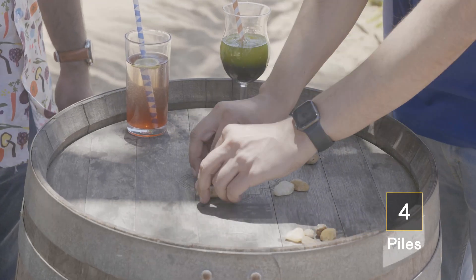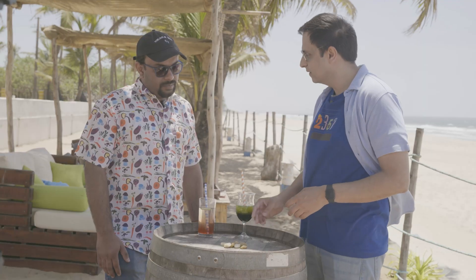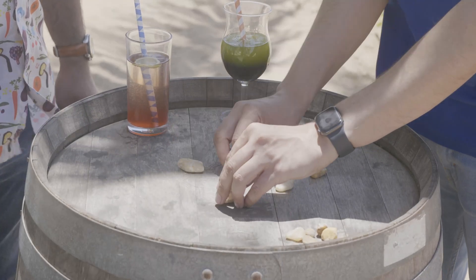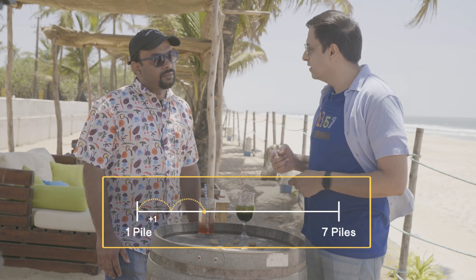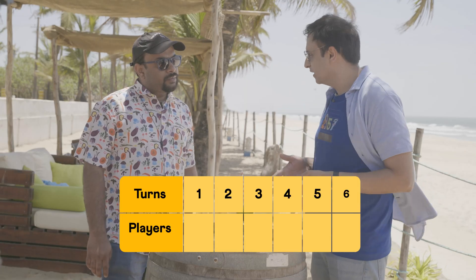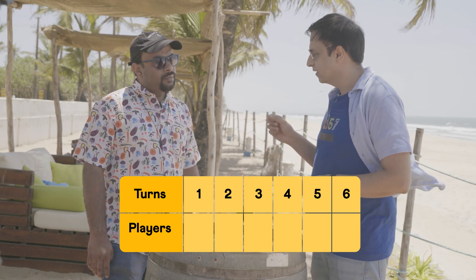Four. Five. So at every turn, what happens to the number of piles? Increases by one. Exactly. So in the beginning, how many piles are there? There are seven pebbles in one pile. At the end of the game, how many piles are there? There are seven piles. So we went from one pile to seven piles, and the number of piles increased by one in each turn. So how many turns would it take to finish this game? Six. So there are a total of six turns, which means the last move is the sixth turn. The player who makes the sixth turn is the player who wins.